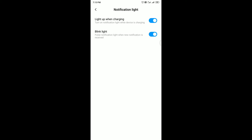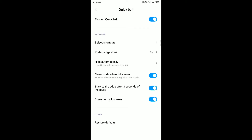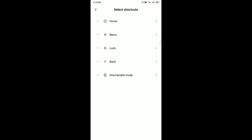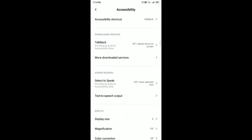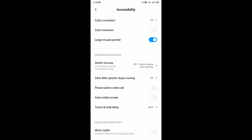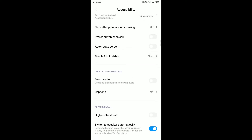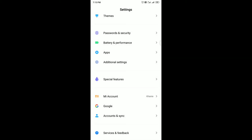Button shortcuts are present, and you can turn the notification light on or off. There's also Quick Ball. Under Apps, you have system app settings, manage apps, dual apps, permissions, and app lock.